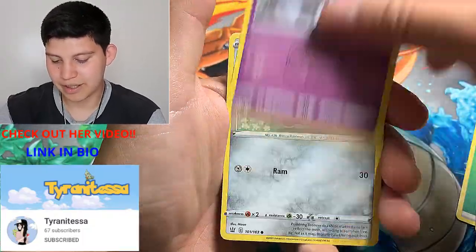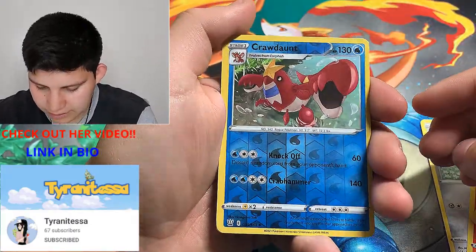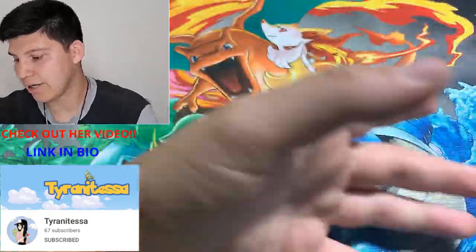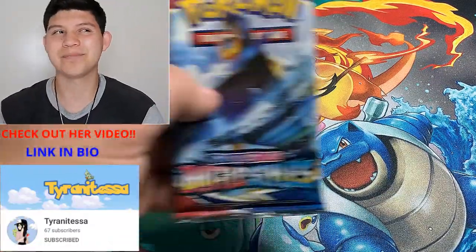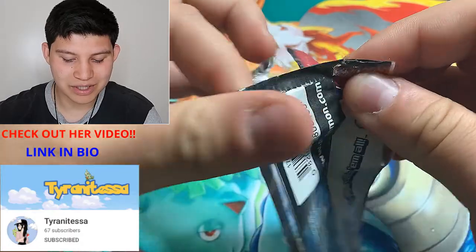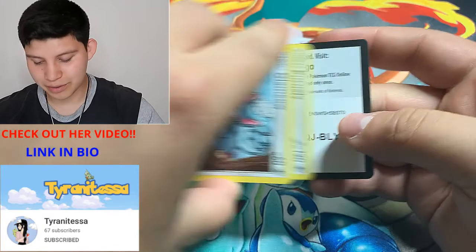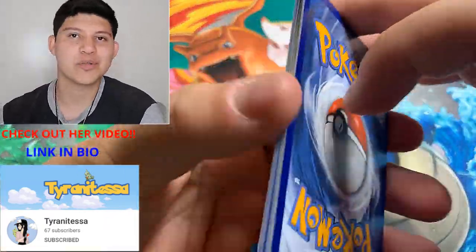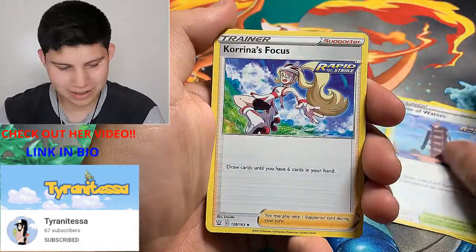Pack 5: Wigglytuff, Spoink, Bronzor, Speg, Pachirisu, Crawdaunt, and a Galarian Mr. Mime for the rare. I will be doing a full Battle Styles booster box opening — so if you like Battle Styles make sure to subscribe to the channel because I'll be doing that maybe in a week or two. I'm pretty excited about it because I really like Battle Styles.